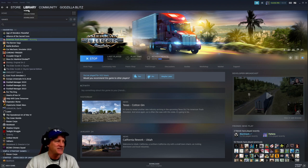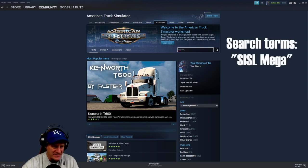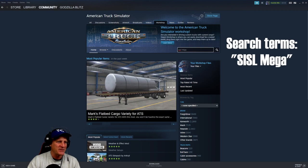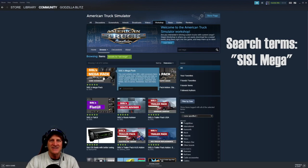To get to Sisal's Megapack, from your home library page in Steam, it's just one of the workshop mods. Click on American Truck Simulator, then the workshop button. If you can't see it, there'll be three dots on the right-hand side. Once you've opened up the workshop, search for SISL MEGA with a space between those — Sisal Mega.